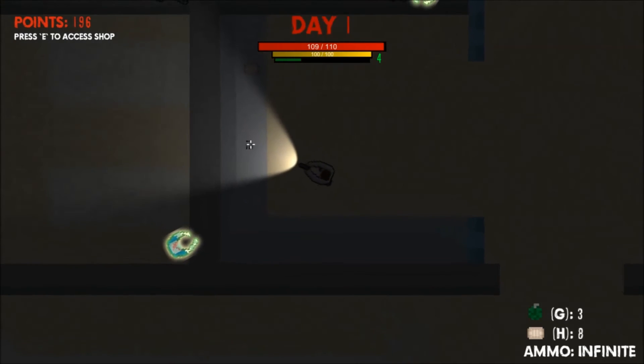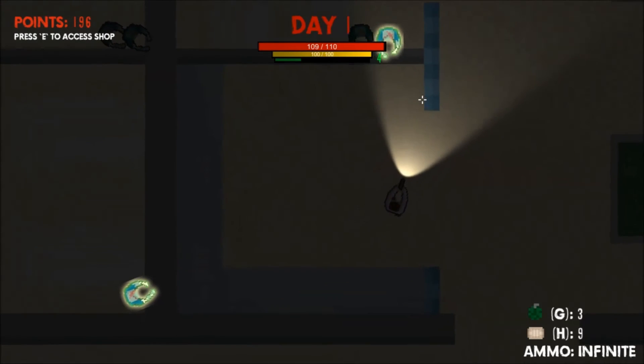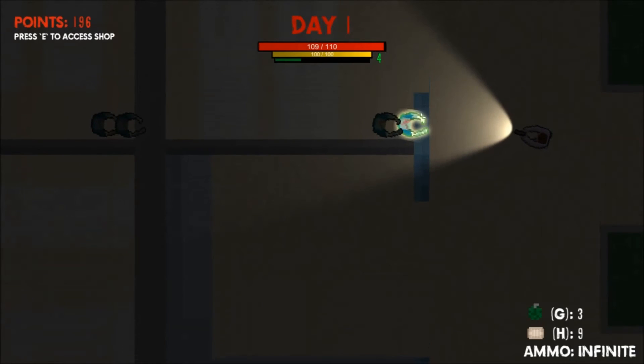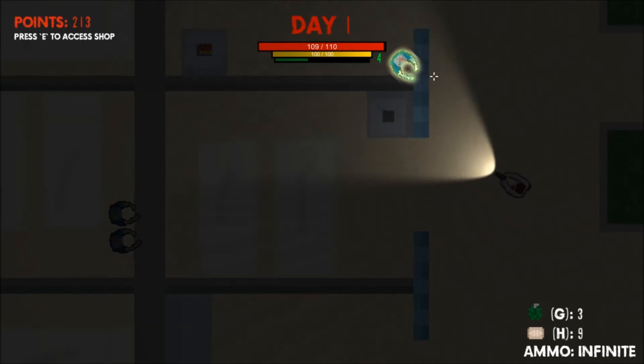The game also has a day and night cycle which makes it quite difficult to see at night. However, you can turn on your flashlight by pressing the F key. The day that you are currently surviving is shown at the top of the game window.